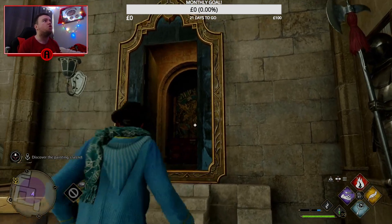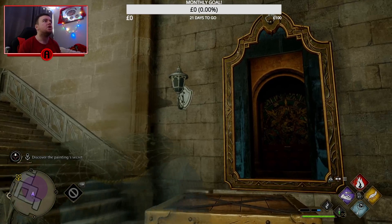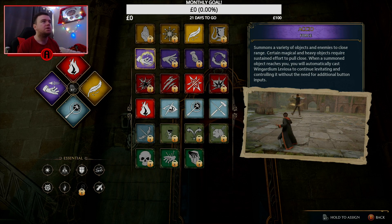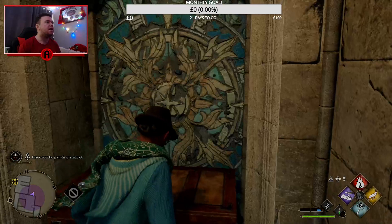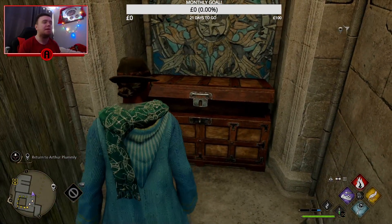Once you've done that, you'll have to open this. You'll probably get stuck like I did. What you have to do to open it is use — it's called Accio. So you have to use Accio on this up here, and then it'll open it for you. Once you go inside, there waits a chest. And there we go.